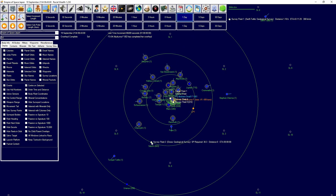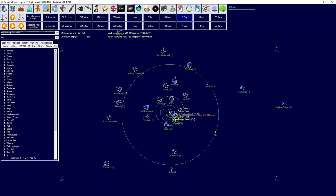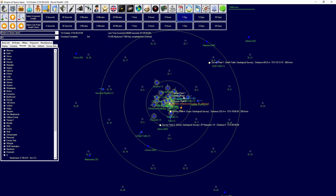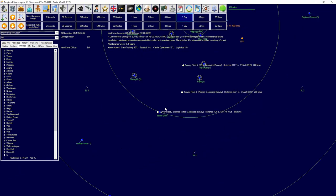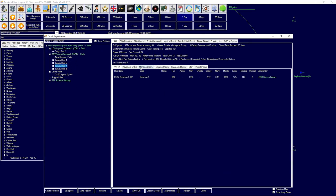Okay, we're surveying Saturn. Did we finish that survey of Jupiter? So Europa has a lot of resources, Io has a lot of resources. Jupiter does not, as far as I can tell. They've kind of fallen apart a little bit here which is a bit of an issue.